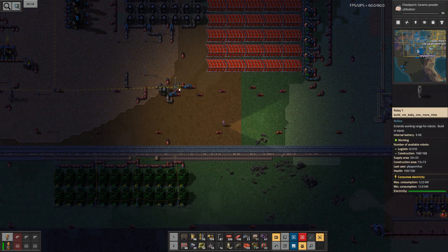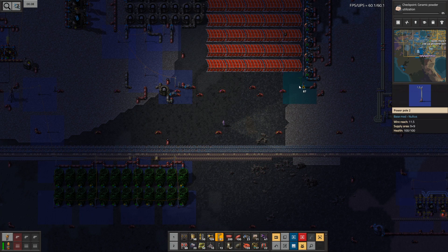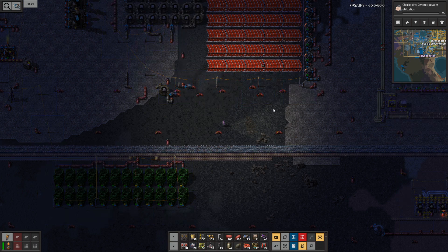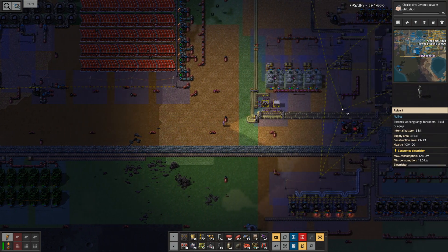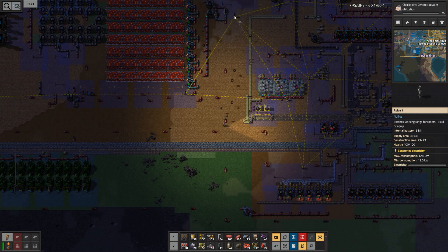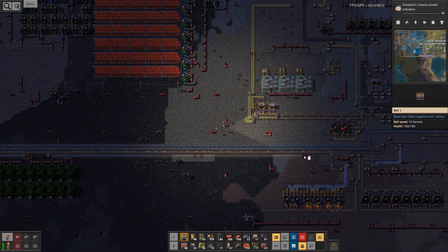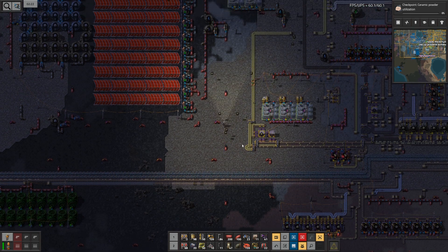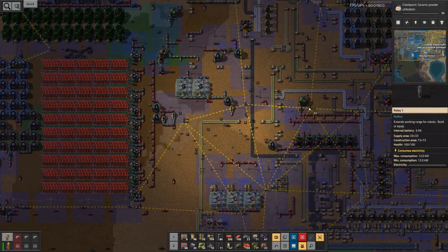Now I'm out of belts. In the meantime I might just build the next few relays, and maybe scout out where I want to bring this belt. I'm also getting some belts delivered. I might also plan this out as a ghost, and maybe while I fetch more belts, these already planned belts will then be built.